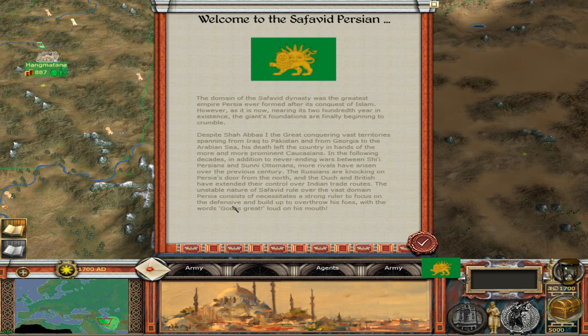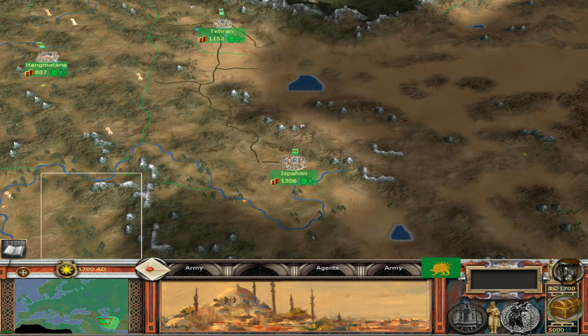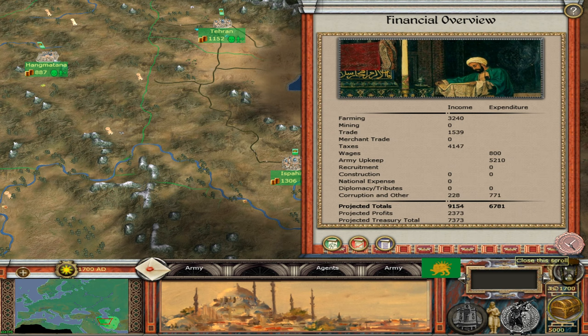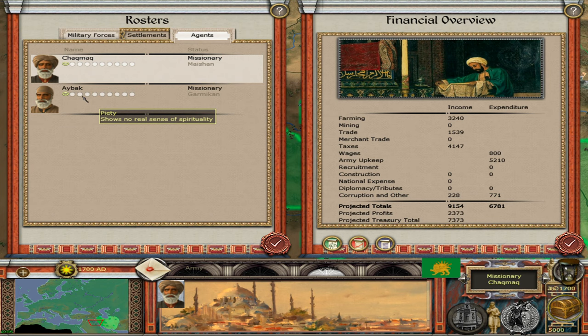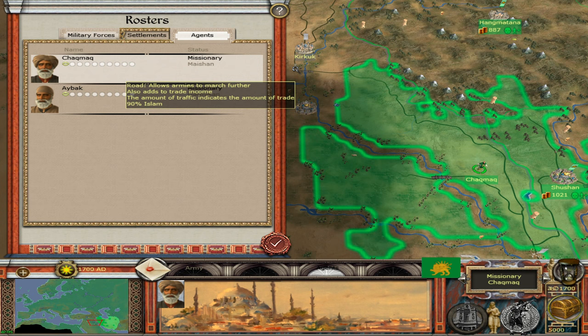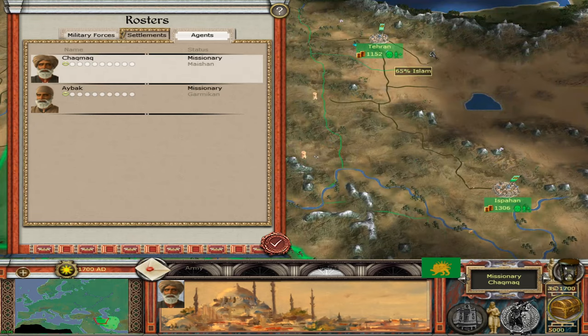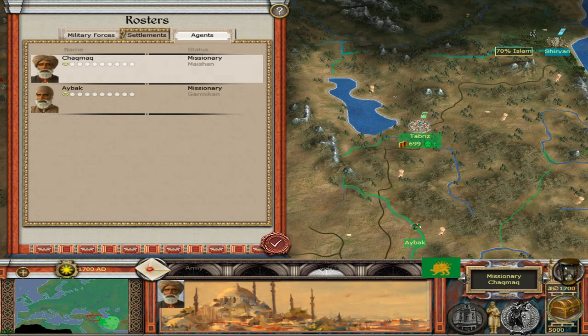We start with 5,000 gold and we're expecting to make a nice profit — basically 50 percent of our treasury. We've got two missionaries — not particularly good ones — we should get them out doing missionary things. Now this area is already mostly Islamic, so do we even need to send them out? What would even be our first target? Maybe send them up here.